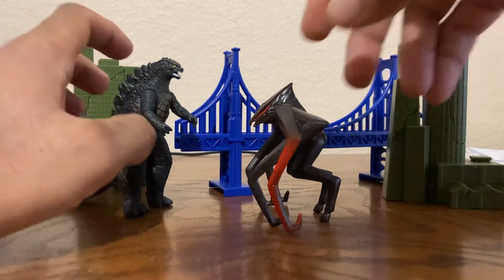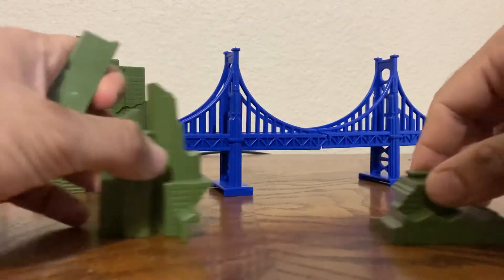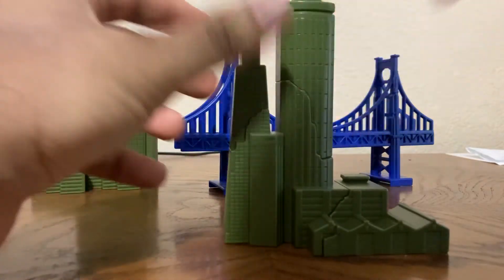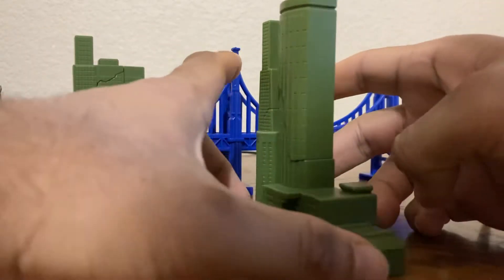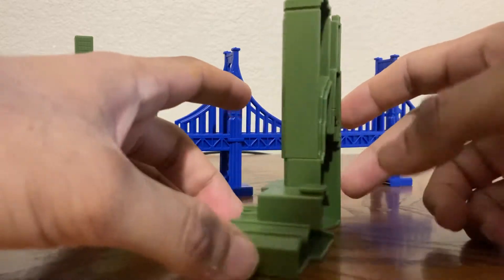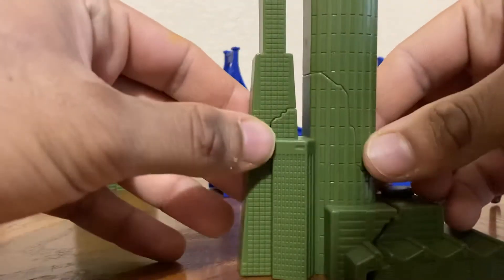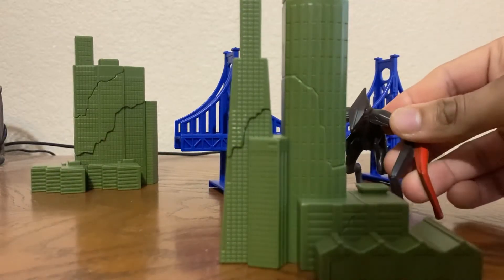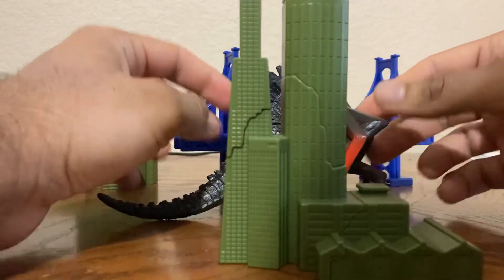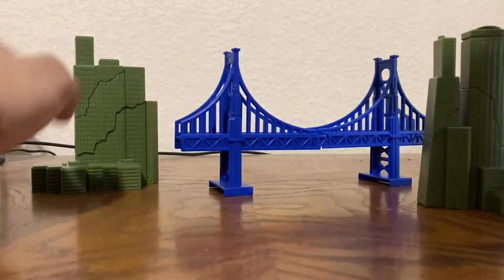First let's take a look at the accessories — the buildings. Here's the first one: three pieces, you can put them together like a puzzle and have the monsters destroy them. The downside is that the back side is hollow, so you've got to face it on one side. It is detailed, but I wish they had included one more building to make it more city-like. You can have them fight in the background and get some cool effects.